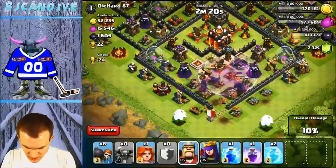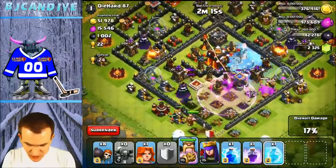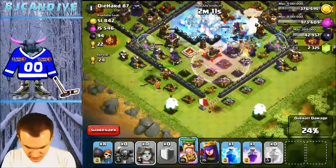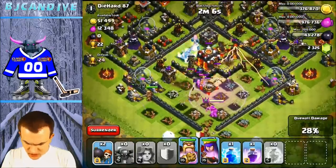I'm going to use my Rage Spell. I want to get my heroes involved, but my king is not going to be heading there — that's unfortunate. I'm going to put down a Freeze Spell on all the defenses I can right here. Still have a bunch of P.E.K.K.A.s left. My queen should head towards the center now. I'm going to put down a wall breaker — it's not really going to matter though.